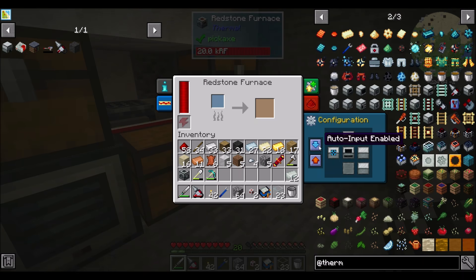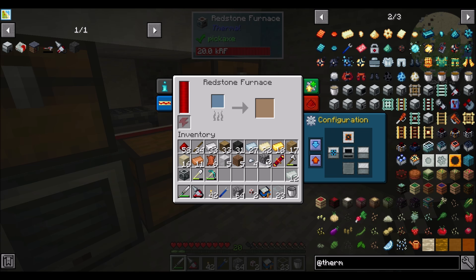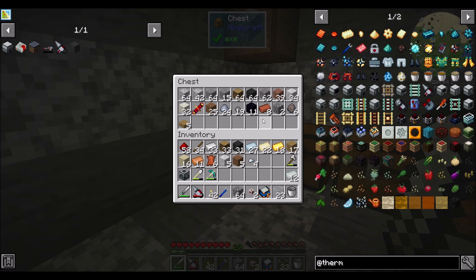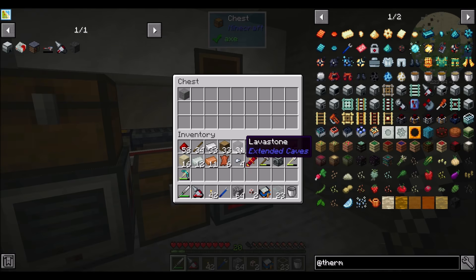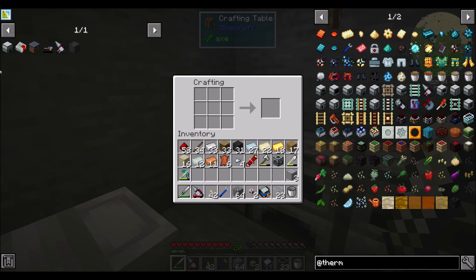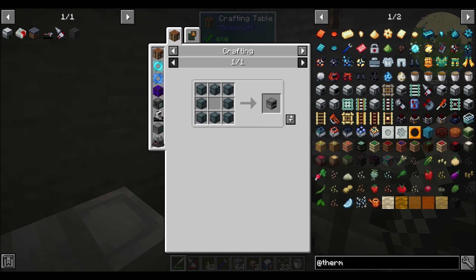Alright, I turned off the auto-input — I specifically put that in there so that it would, but I had auto-input turned off so obviously that didn't work. Trying to keep my inventory some semblance of clean. Now technically, if I wanted to, I could put this in blue and orange mode and it would suck the stone back in. But for now, smooth stone is good, we're ready to make a blast furnace and then an induction smelter.